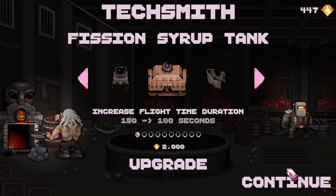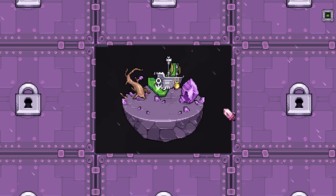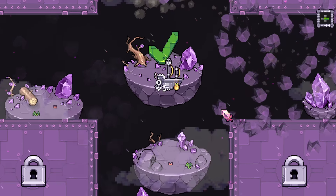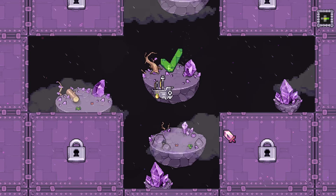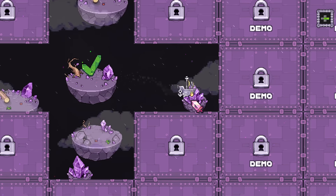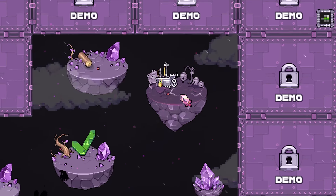I feel like 30 seconds extra flight time, if that means like how long we're out on a mission... What does that mean exactly? So what's the difference between these? Do we have any kind of knowledge about what they are?